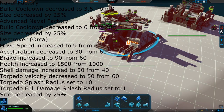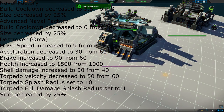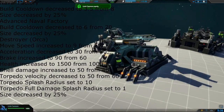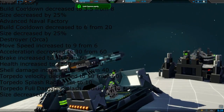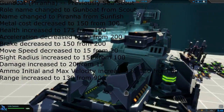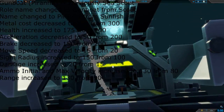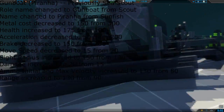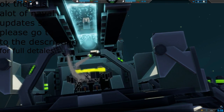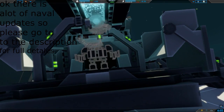Naval balance: they changed the naval speeds and things like that. Also, every single naval ship has been decreased in size by 25%. Some of them have had their build cooldown increased. Some of their names have been changed: the Orca has been changed to the Destroyer, the Piranha to the Gundot, the Narwhal to the Frigate, the Leviathan to the Battleship, and the Stingray is now the Missile Ship.